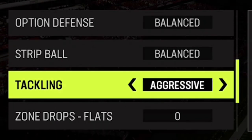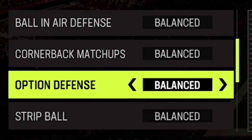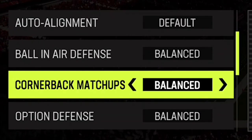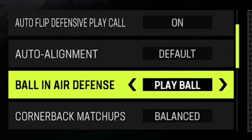My tackling is always on aggressive because I'm trying to get more hit stick fumbles. I can't say I necessarily notice it, but it's still something I use. As far as option defense, I typically put this to whatever one is going after the quarterback, but in this game I didn't because it's Aaron Rodgers — who uses the Packers to run quarterback options? For ball in the air defense, I always do play ball because I want to get more interceptions.